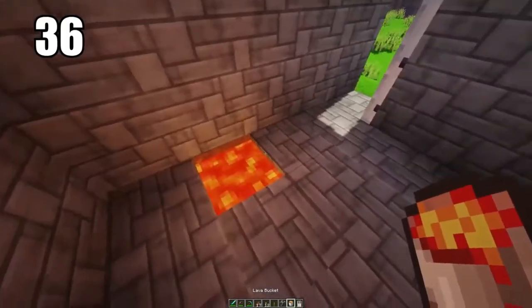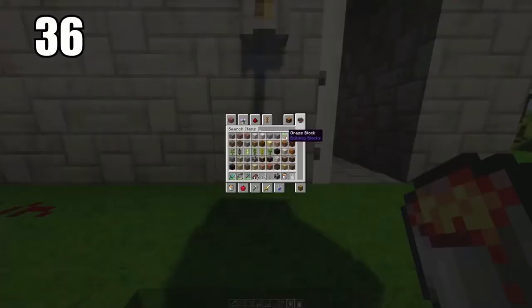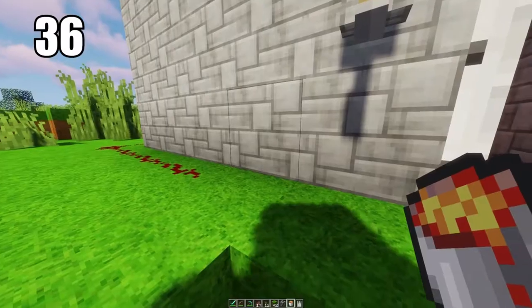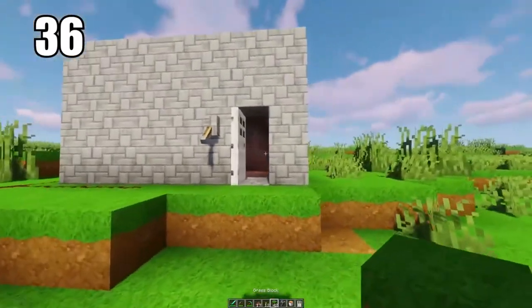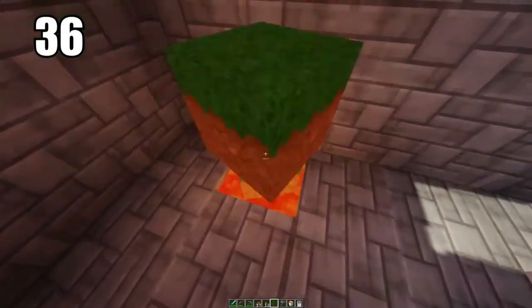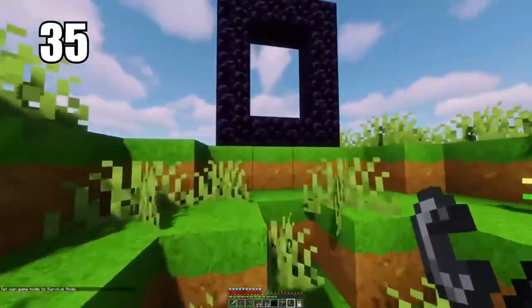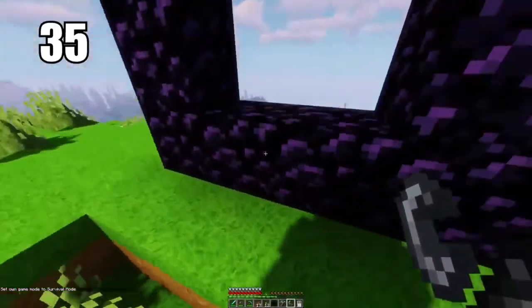Tip number 36 is keeping a lava pit as a garbage bin. When you've done enough survival you'll have lots of excess material you want to throw away, and it can be annoying to keep accidentally picking it back up. Keep a lava pit somewhere safe — not near any wood, as it'll catch fire — but surrounded by stone so you can use it as a trash can to throw away excess materials.